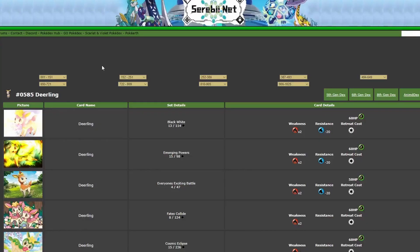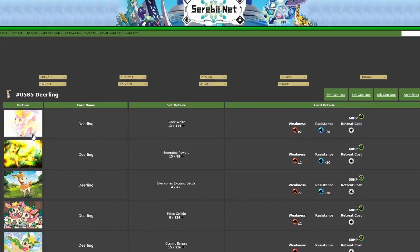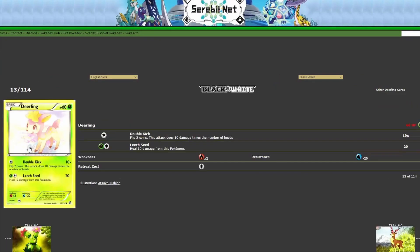I guess we're doing Deerling — that's fine. So we have all the Deerling cards. We don't actually have that many to cover, but that's okay. Deerling's a cute Pokemon. Firstly, we have the Deerling from Black and White Base Set by Atsuko Nishida. This one is pretty cute. I like the color, I like how light it is. This card is extremely white — it's kind of hard to see what's going on, but it's cute. It's pink, it's yellow, it's a cute Pokemon.